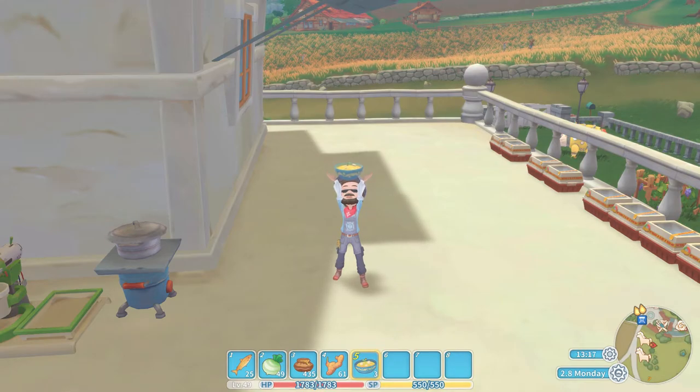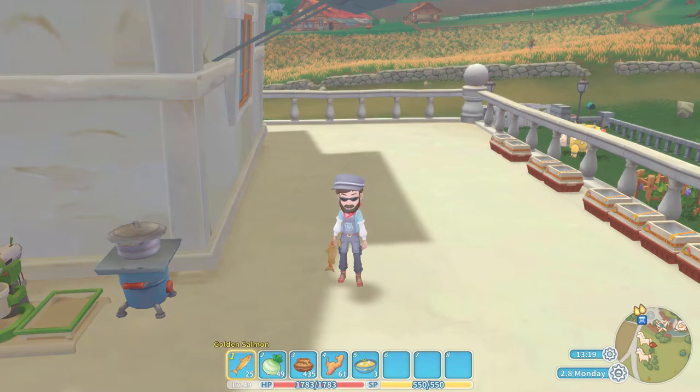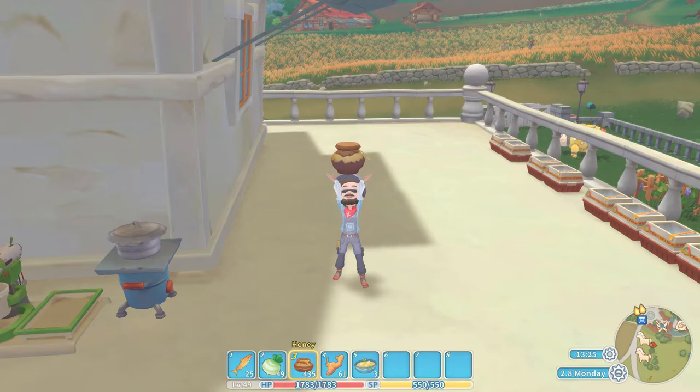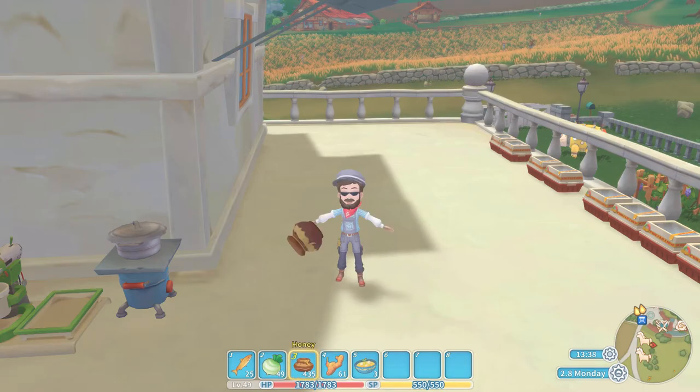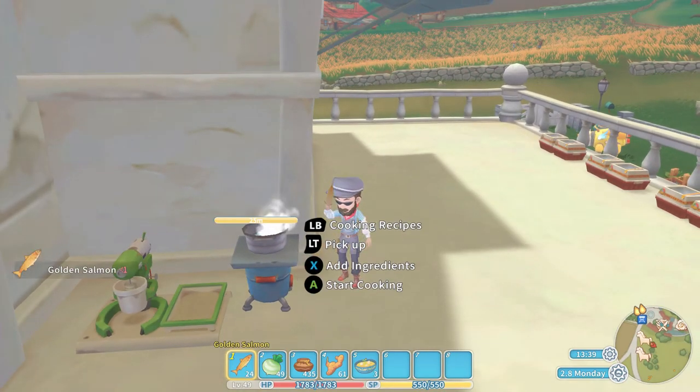All the ingredients are relatively easy to get fairly early on in the game. The golden salmon you can fish, the layered carrot you can farm — I believe you can also purchase it from Sophie's store. The honey you can get pretty easily just by kicking a few trees. The ginger is a little bit tougher, but you can get it from the Collapsed Wasteland — it's dotted around there and you can just pick it.